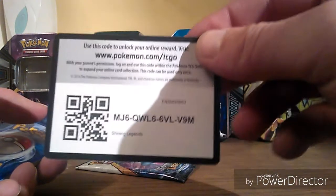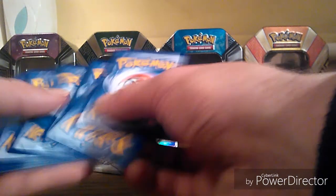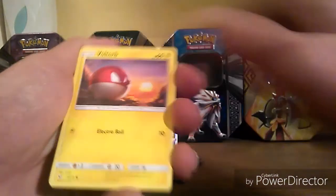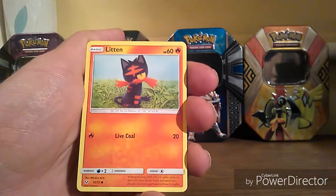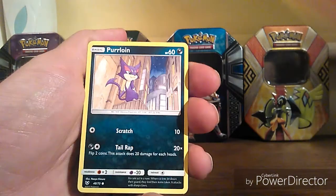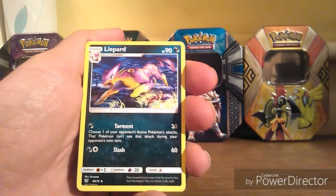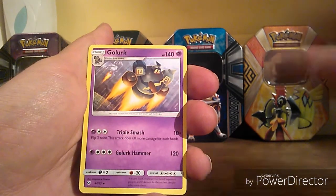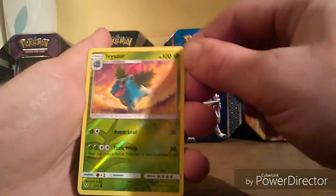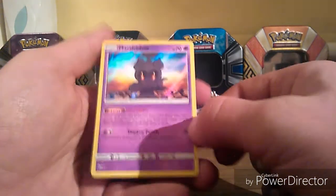There you go guys, there's another code. And we have a Voltorb, a Breloom, a Litten, a Luvdisc, a Purrloin, Water Energy, Hippard, Energy Retrieval. Golurk. A Reverse is an Ivysaur. And our Rare is a Marshadow Holo.